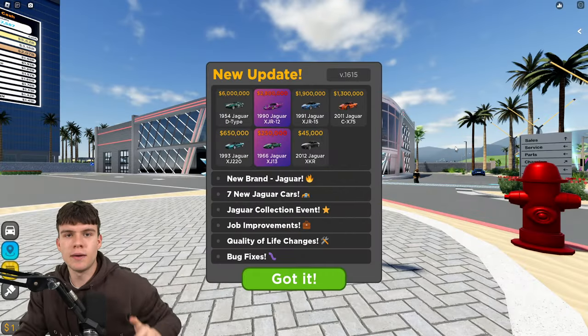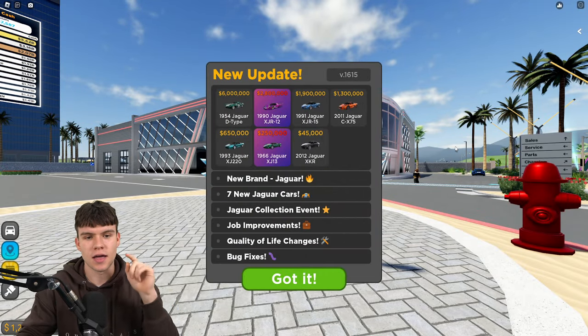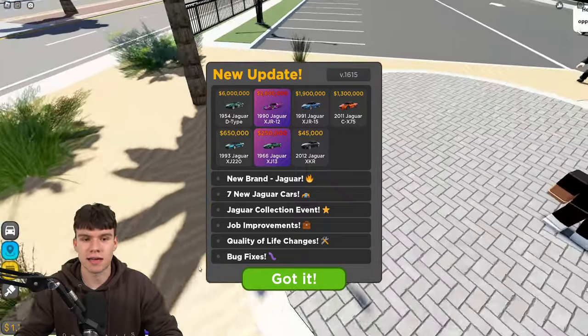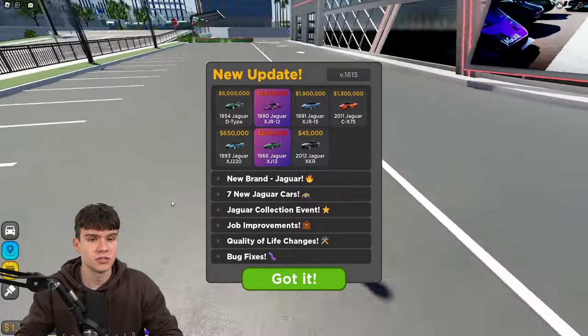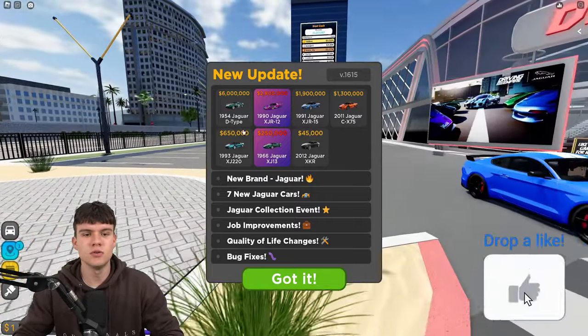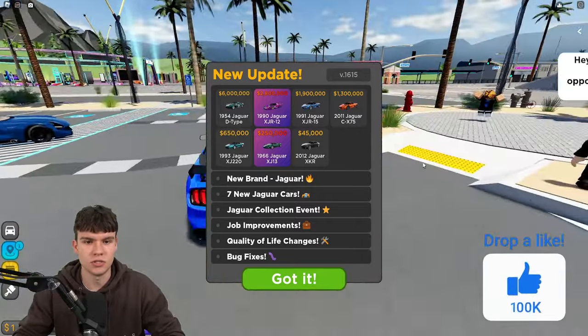Here we are right now inside of Driving Empire. I'm going to be showing you all of the newest working codes that you can use right now inside of the game today. So make sure you guys don't go anywhere or you'll be missing all these codes. What's new? We have a new brand in the game — the Jaguars.